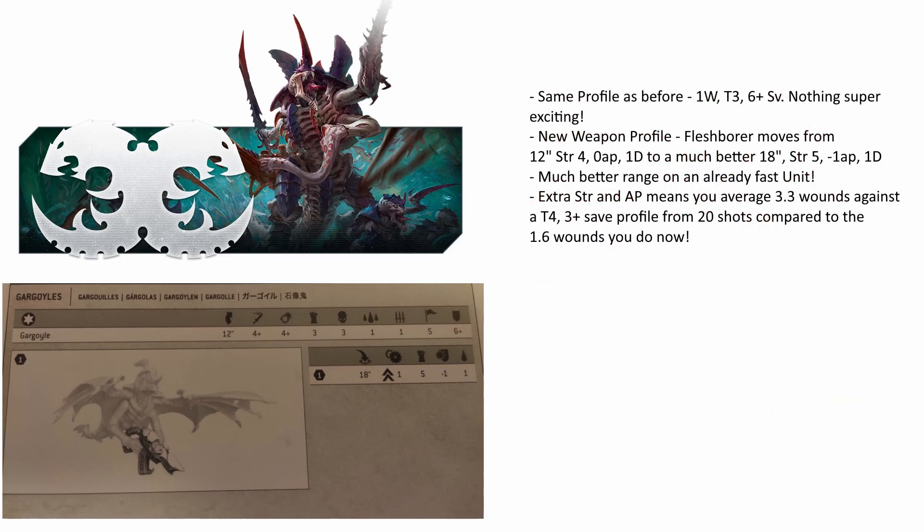The big thing — and it is quite a big thing — is that their weapon, the Flesh Borer, has had an almighty glow-up, not only gaining an extra 6 inches of range to a very decent 18 inches, but also it now hits at minus 1 AP and at strength 5, which is actually not a terrible profile. A Flesh Borer is now much, much better than a Bolt Gun. A blob of 20 Gargoyles should now do over 3 wounds to a marine stat line instead of the 1.6-ish that they currently do, effectively doubling their damage output.